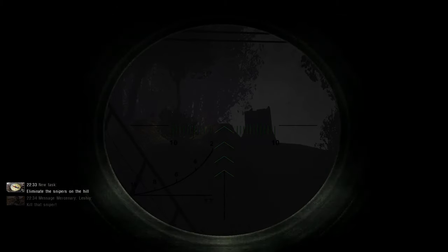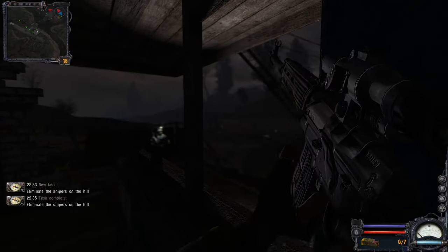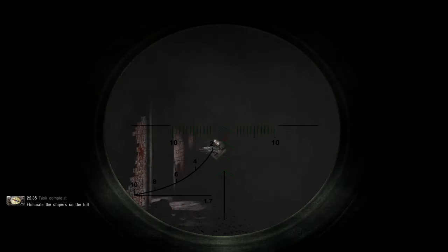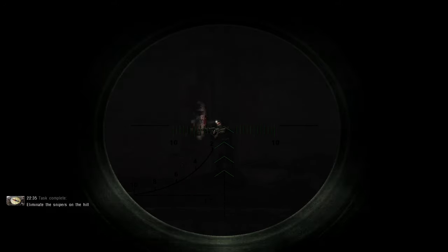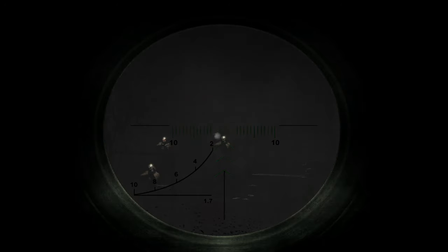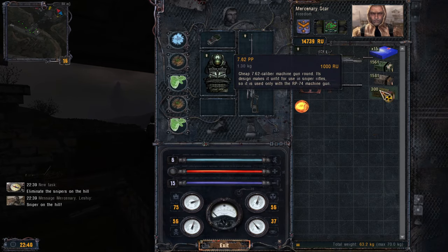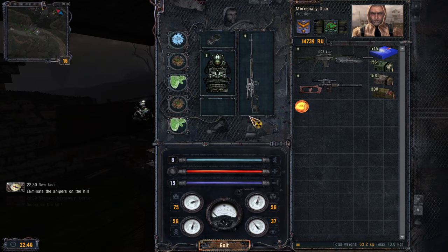There are positive and negative sides of doing this quest at night. Daylight would be easier to spot them initially, but since they have lights on their heads — actually, I don't know which is easier. That's it — we are all out of sniper rifle ammo. Now the hard part begins. Actually, it's not that hard. Vintar is going in — where's the sniper?